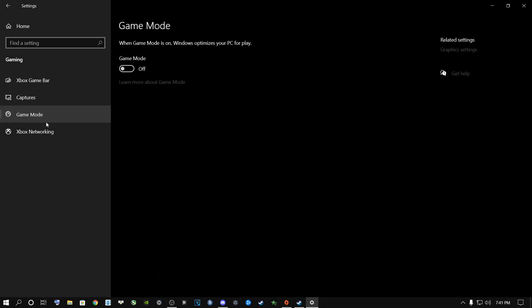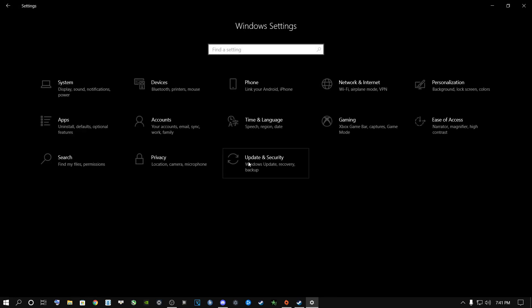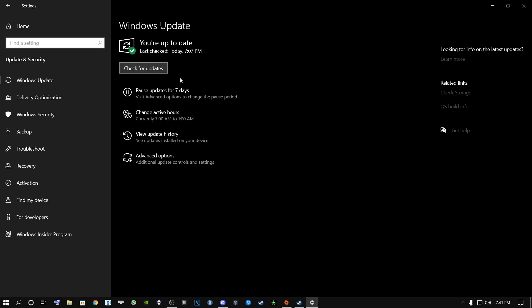Click on Gaming. A lot of people have different preferences on this. If you turn this on and get a better gameplay experience, keep it on. For me, turning it on or off doesn't do anything, so I leave mine off. Go back to Home and go to Update and Security — make sure your Windows is up to date on a regular basis. I checked earlier, so my Windows is up to date.